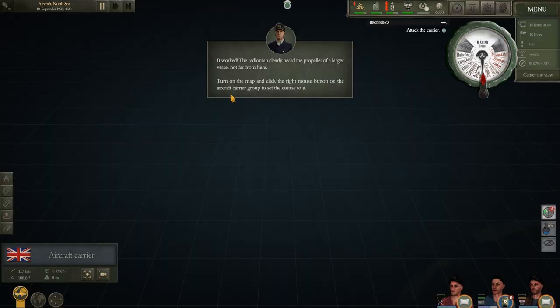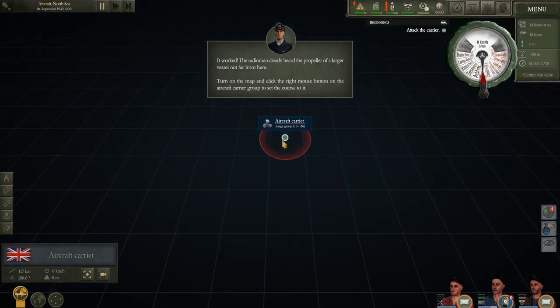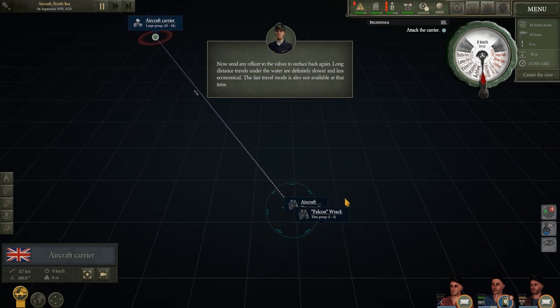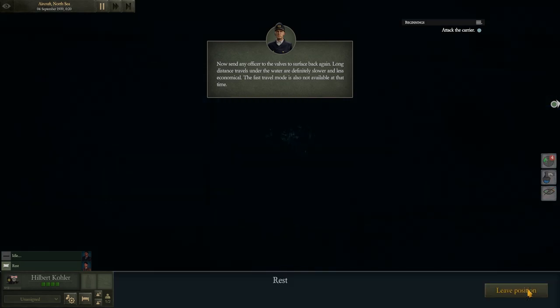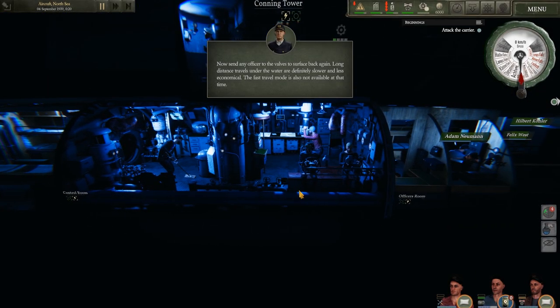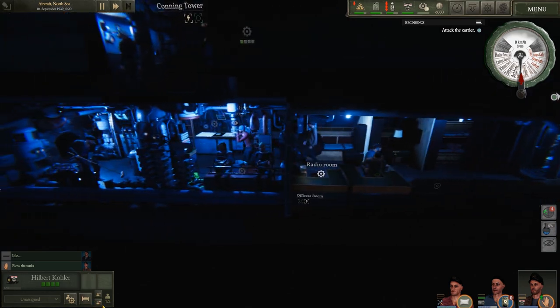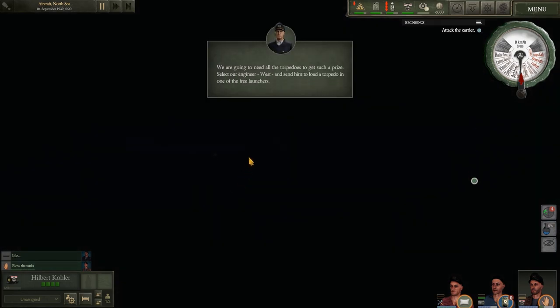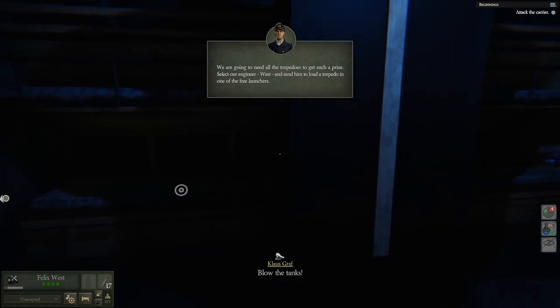We're going to need all the torpedoes to get such a prize. Select our engineer West and have him load a torpedo on one of the free launchers. Time to get West up and load some torpedoes. Let's surface and go to the front of the ship. Look at that - all the bunks have to fold up to load the torpedoes. Now he's arming the torpedo and getting the last one loaded. Those are some big boys. It's going to take him a minute or two to load those things up. Let's speed up time in the meantime.